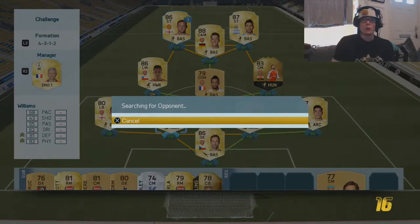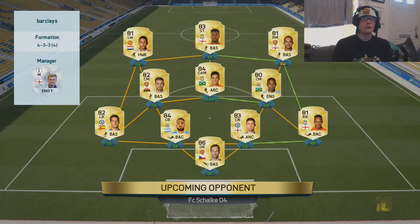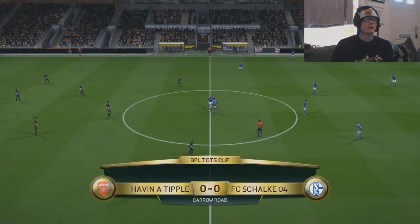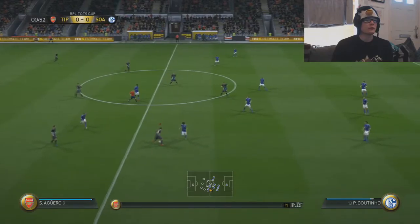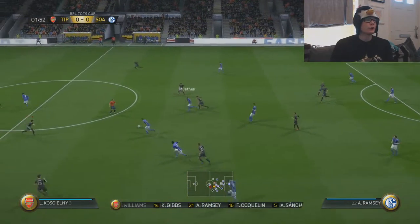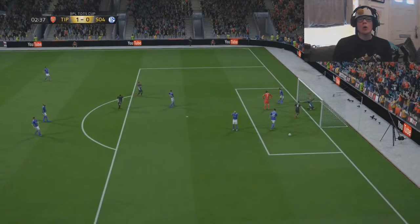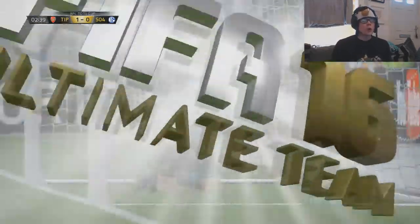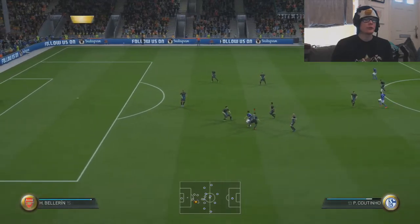So we're going to get straight into the final and see what this Huth special item is. I don't know if it's going to be the Team of the Season one, or what version of special Huth it's going to be. Okay, so maybe a bit of a kit clash here — black and blue, he's obviously got a Premier League team, because that is what you've got to have. Beautiful tackle straight off the bat. We've got Sergio Aguero. Oh, he skinned him! So close to getting through there. Oh, what a tackle by Koscielny! Goal! Goal!